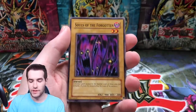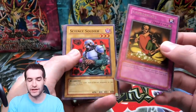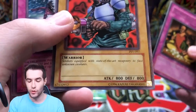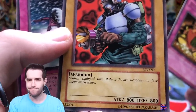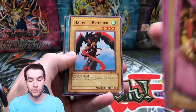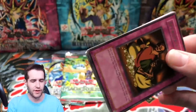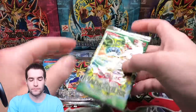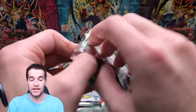Garuchin, Kuwagata, Souls of the Forgotten, Appropriate — just a rare in this one. Science Soldier — his flavor text says 'soldier equipped with state-of-the-art weaponry to face unknown creatures.' Doesn't the art look like cooking equipment? Harpy's Brother, not Sky Scout — at this point it's 2003 so they hadn't changed that yet; they changed it much later, like 2015 or so. There's our Pharaoh's Servant pack.